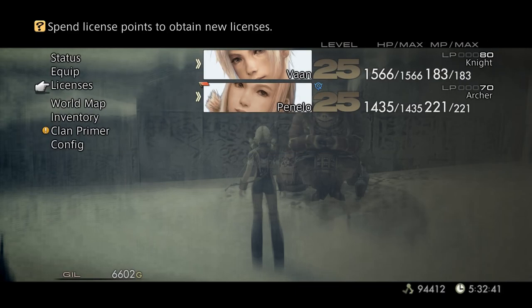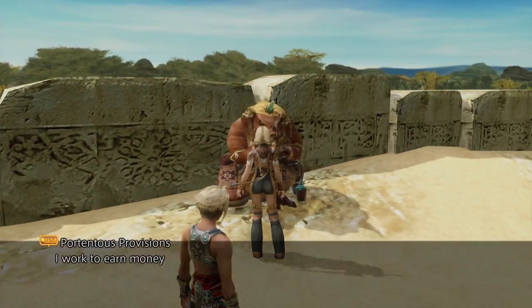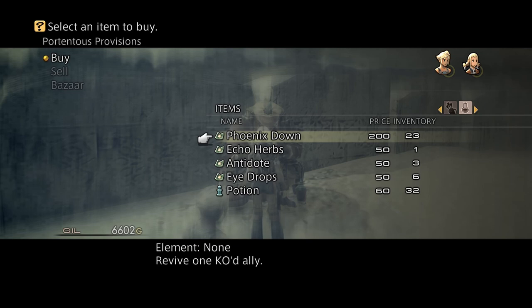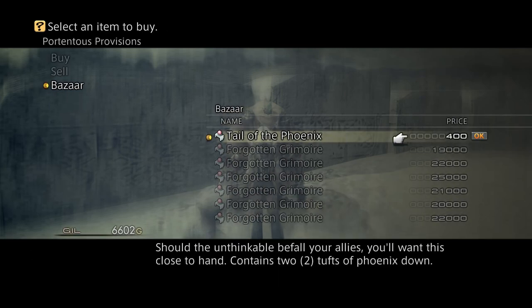Archer might be a little bit more complicated than the Shikari job, but no big deal. Let's go ahead and get to this vendor. We're in Nalbana now. The reason why I'm here is for this sole purpose — I can actually purchase Phoenix Downs from this area. So let's go to the vendor first and buy those.